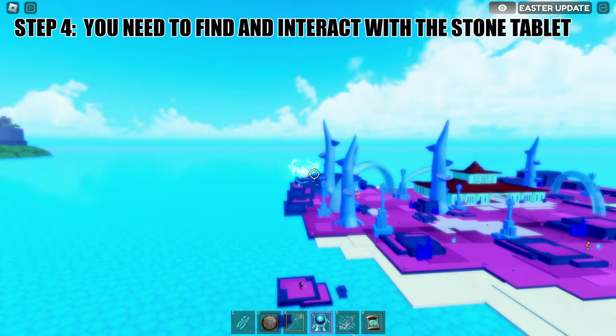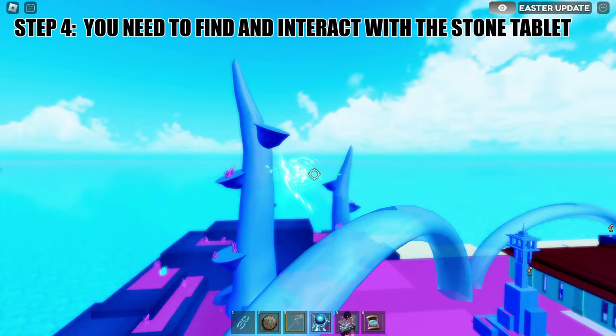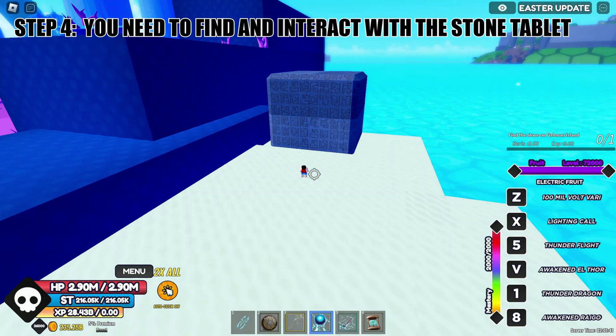Step four: you need to find and interact with the stone tablet. So when you get here, go to the left back side of the island. Here you will see the stone tablet — interact with it.